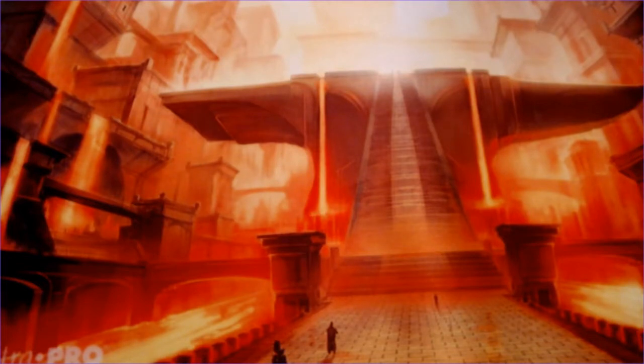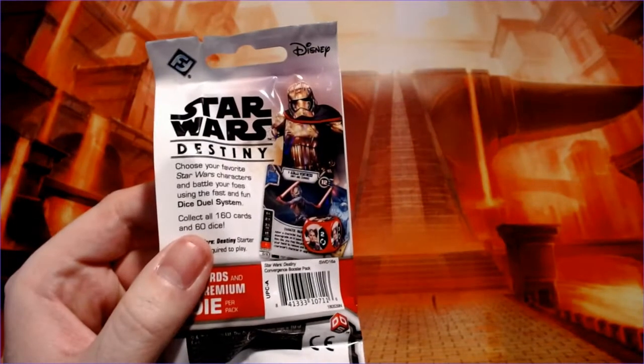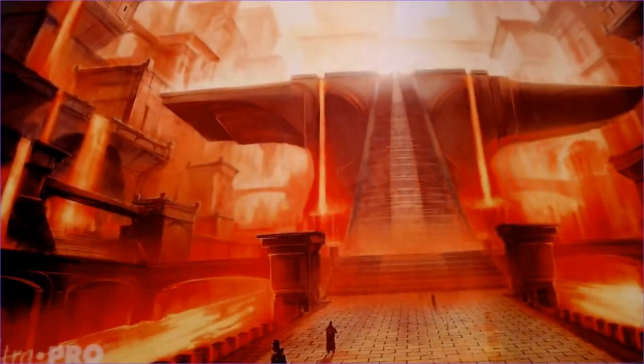We are stacked to the gills with packs so let's start getting to it. In our first pack you can see Ventress on the packaging — pretty cool. It looks like Padme on the die, so maybe we can hit a Ventress. She was probably my favorite character in the original Clone Wars, the Cartoon Network animated series.